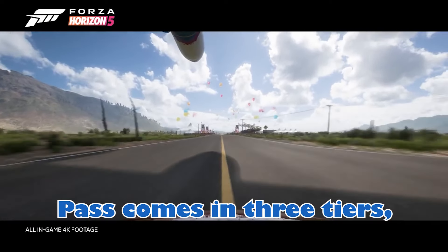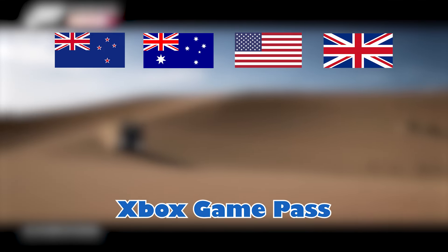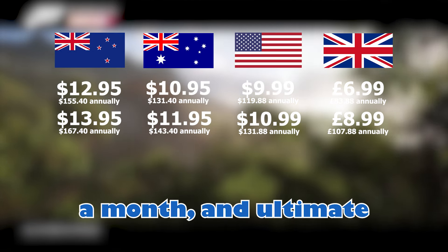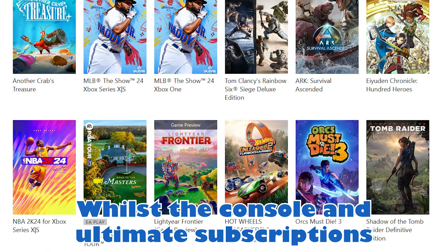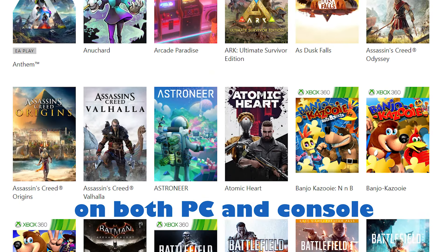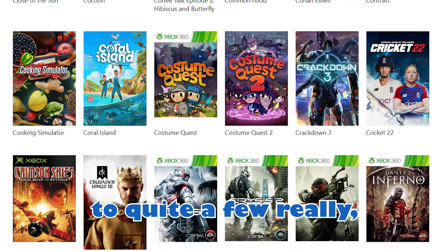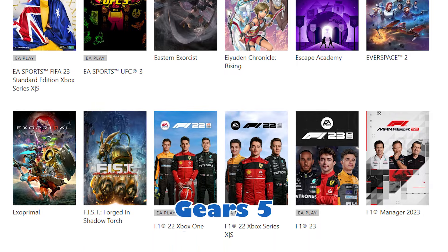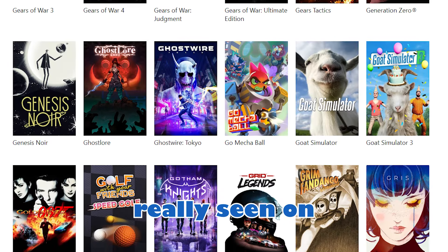Xbox Game Pass comes in three tiers, and there are no discounts for subscribing for extended periods — you pay the same price every month. Xbox Game Pass Core is $12.95 a month, Console is $13.95 a month, and Ultimate is $21.95 a month. The Core subscription gives you access to 38 games, whilst Console and Ultimate give you access to 507 games. Ultimate gives access on both PC and console, while Console is console-only. Core still includes quite a few really good games like Among Us, Fallout 4 and 76, Forza Horizon 4, Gears 5, Grounded, and Halo Guardians.